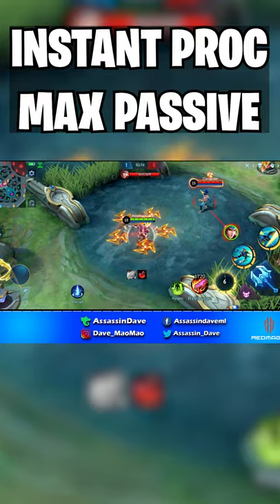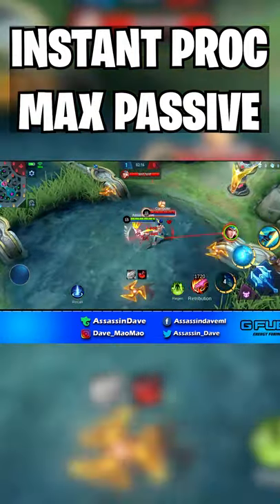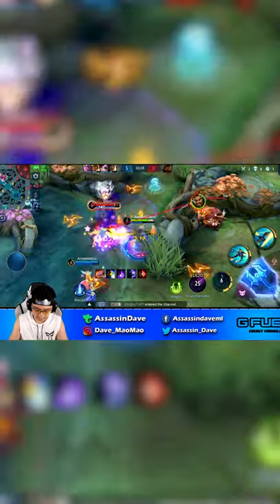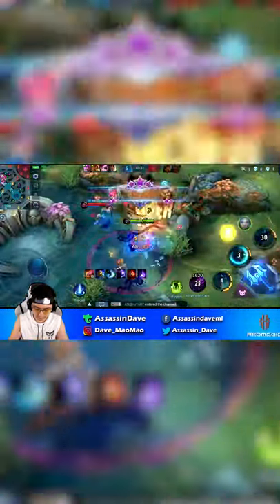Saber Advanced Tip 1: You can instantly proc max passive stacks by starting with skill 1, dashing onto the enemy, then throwing in an auto-attack. This will ensure your follow-up ultimate deals the maximum amount of damage.